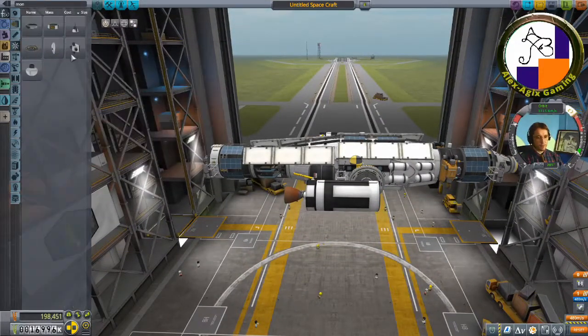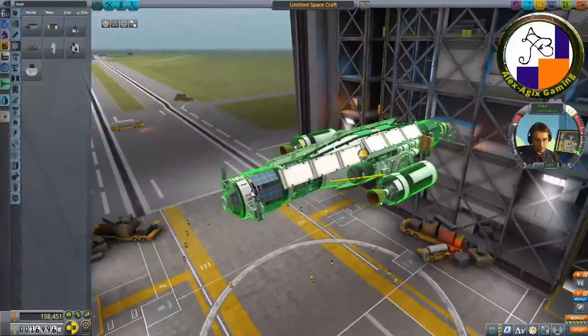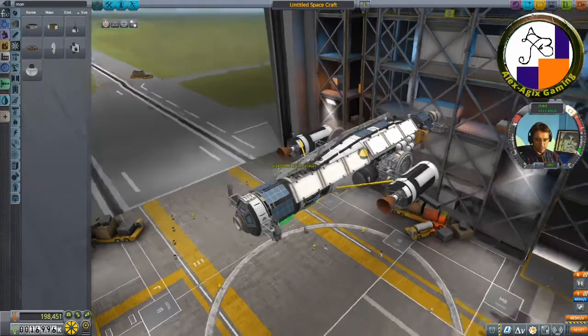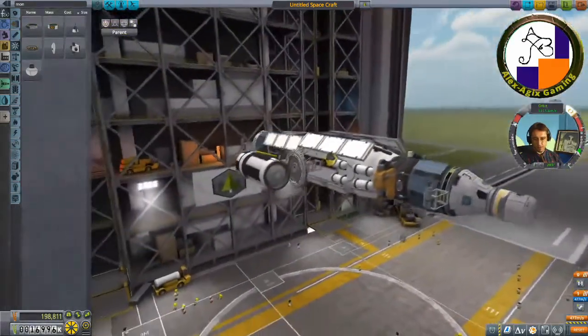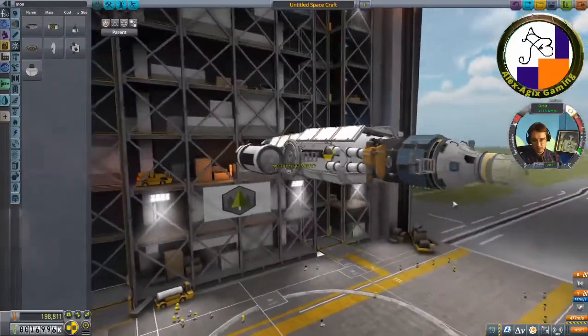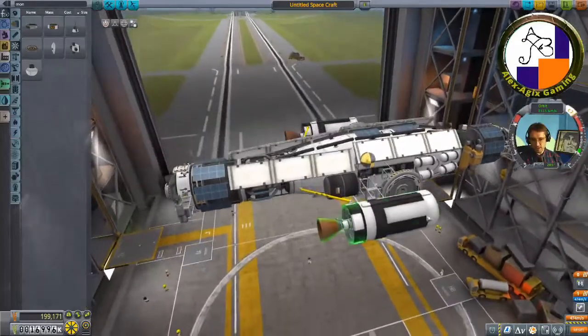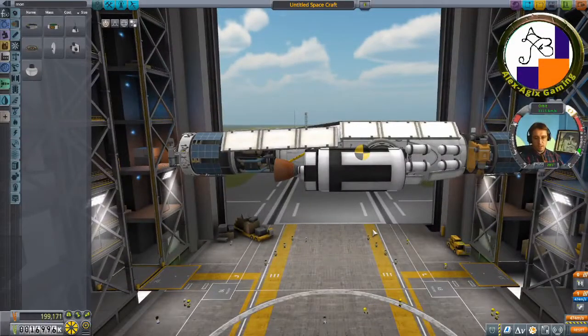I have monopropellant but no actual monopropellant thruster system. Oh, I just remembered — I need to put wheels on this thing. The mission says must have motorized wheels. I'll put one here and try not to clip into the structure. The monopropellant is just added for extra, not a major system.